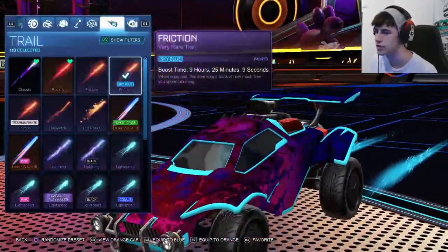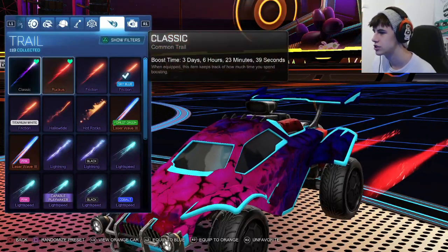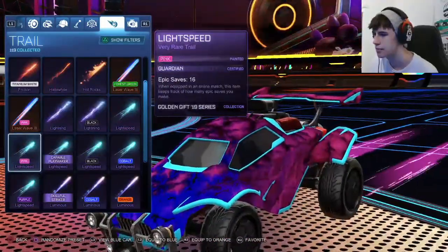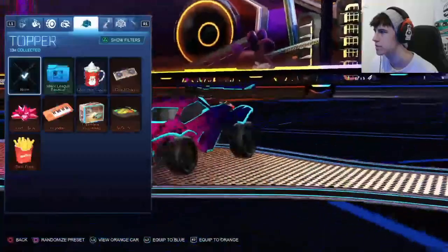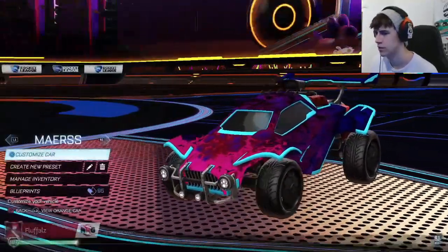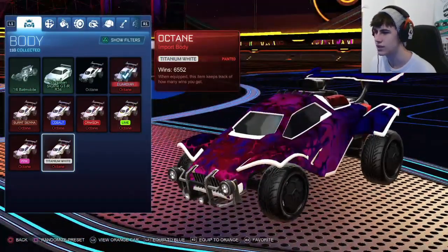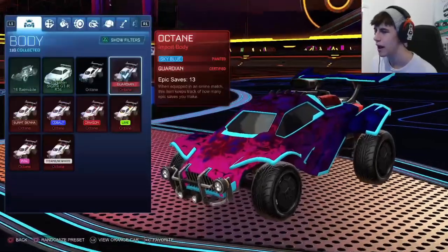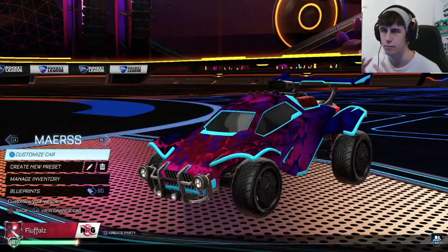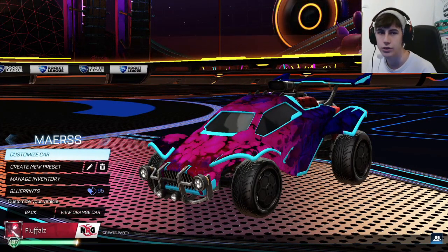For the boost I decided to go for a sky blue boost because I thought it would match the octane pretty well, and then I picked a sky blue trail as well — just matched sky blue on sky blue. If you don't want those you can go with something more purpley to match the design, or a bit more pink to match the pink on both sides, or something cobalt. As a quick tip, you can also use white octane which works really well with it, but I do like having the blue on there because it mixes the colors well and makes a nice frame.